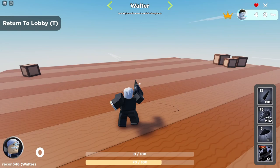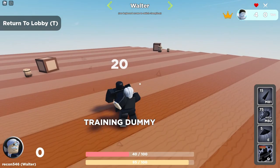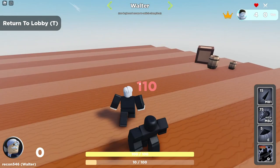Starting with Walter's basic attack, he does a combo with his umbrella. Each hit moves him forward a little bit and it's notably kind of slow. It does 10 damage, gives 20 ultimate charge, does decent knockback, and costs 15 energy per swing. One quick note is that you can dash and swing at the same time to change up how you attack.